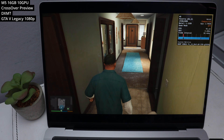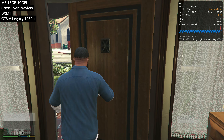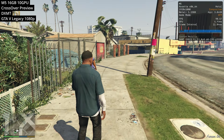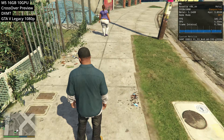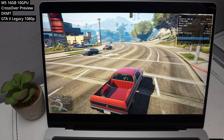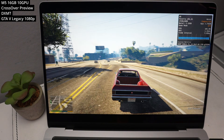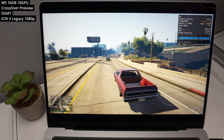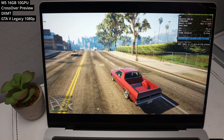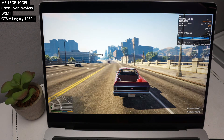Next we're covering Grand Theft Auto V Legacy — the old version, since the enhanced version doesn't work on Mac at the moment. This uses DirectX 11, and I've covered this game before, but the difference this time is that I'm using a different graphics API. Instead of Apple's proprietary D3D Metal, we're making use of DXMT — a DirectX 10 and 11 graphics translation layer straight into Metal. For certain games this actually performs way better than previous incarnations of DXVK as well as D3D Metal. DXMT is now built into Crossover, so you can try this on any DirectX 11 or below game. Here at 1080p on low graphics settings, we're getting above 90 FPS.